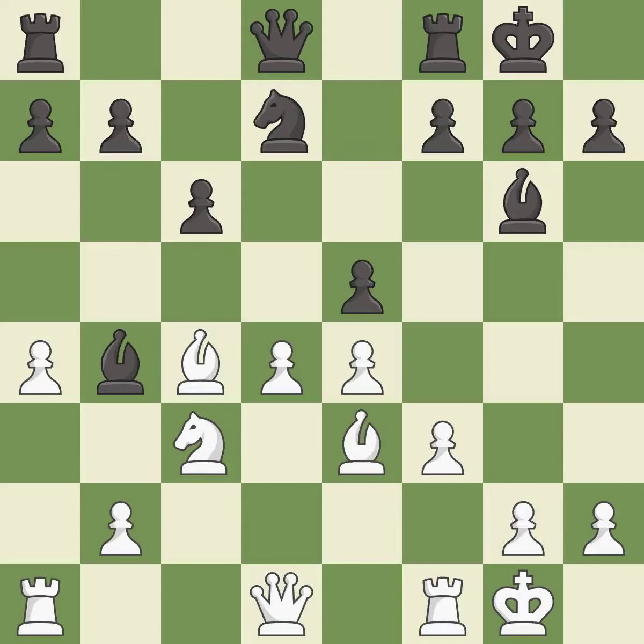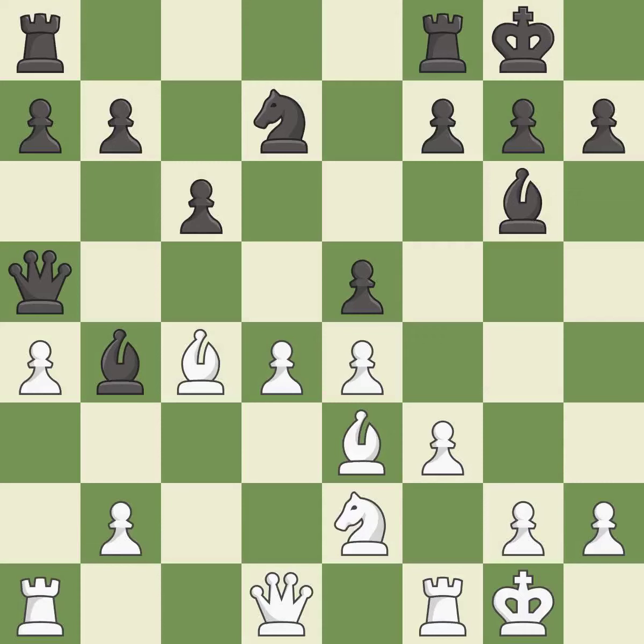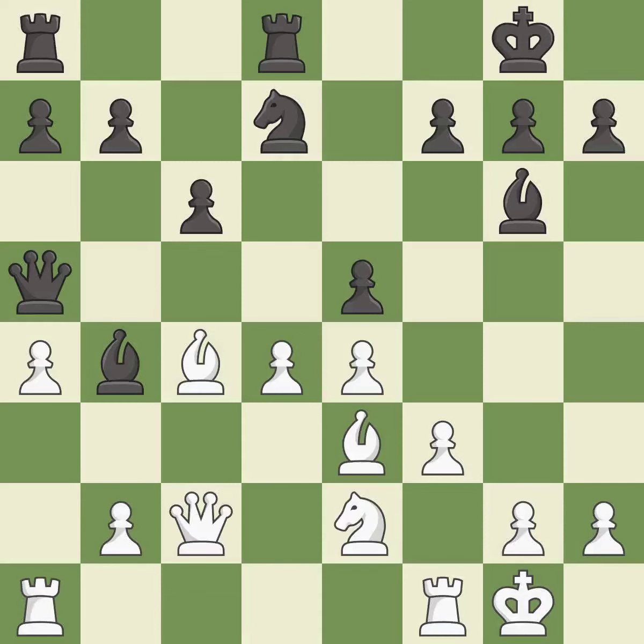There were worse moves, but also something much better — it is an inaccuracy. The rooks can see each other now, allowing them to provide mutual defense. This move puts the knight on a safer square. This is a fair move. This connects the rooks, which helps them coordinate together in the future.